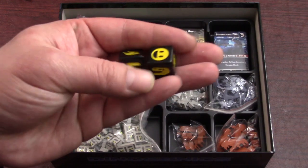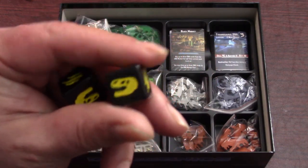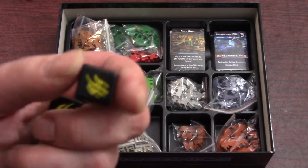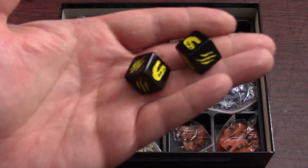We've got two little Rampage dice here. Smiley face, dinosaur skull, three slash, three slash. Looks nice.